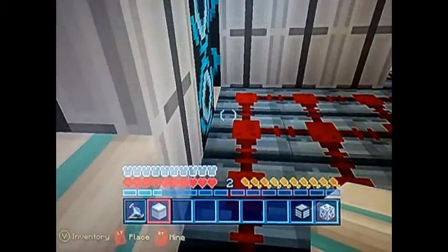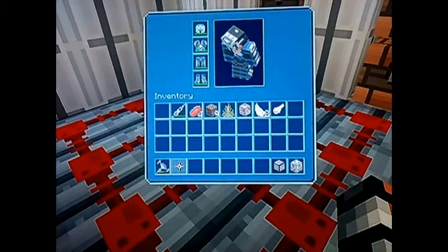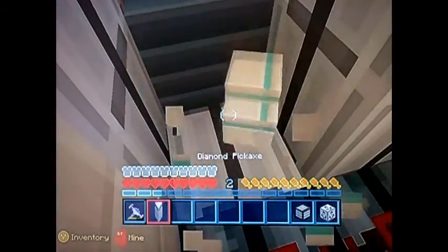So it's duplicated. If you place this block up into your inventory around a chest, it disappears. So don't do that.